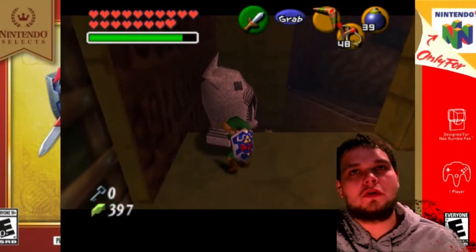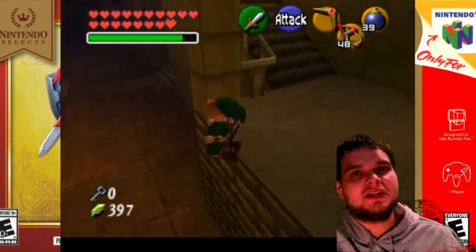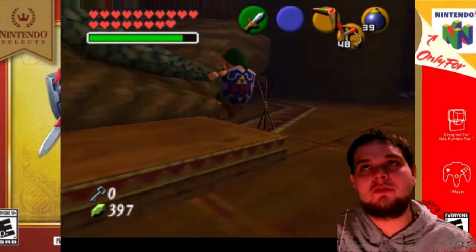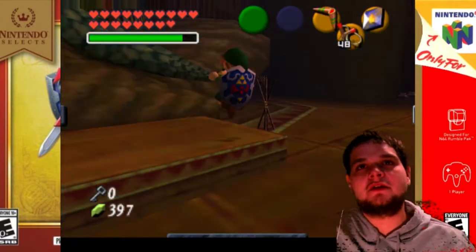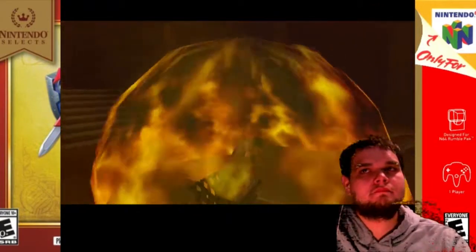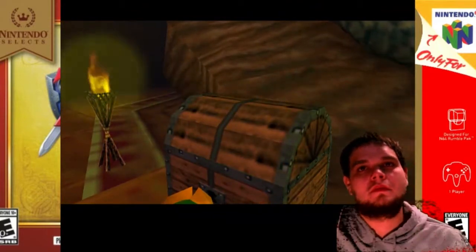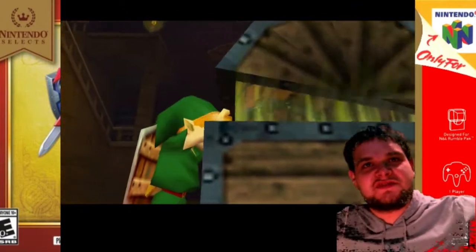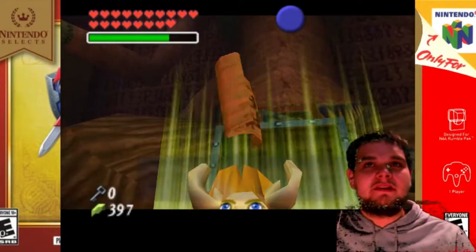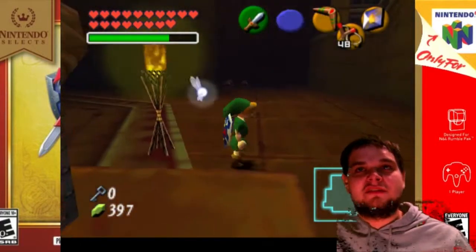Now here we are in the main room — this is the main room of the dungeon. You push this statue. Before we leave, there's one more thing we're gonna do: we're gonna use Din's Fire so that we can light both these torches, and it will spawn a big chest in the middle of the room. You open up the chest and it will give you the dungeon map, so that way you'll be able to investigate around this dungeon.